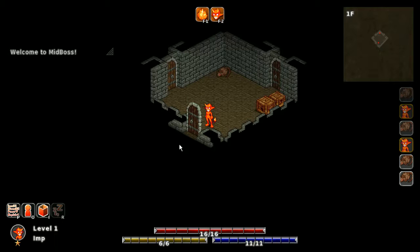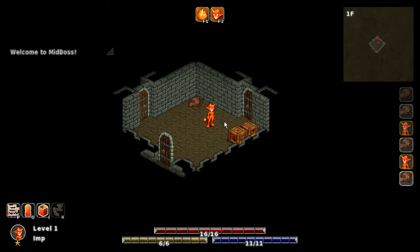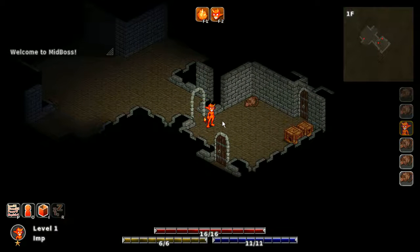Hello and welcome back everyone to another episode of Progress Report, where I talk about the progress I'm making in my game development. We're in a room. The room has doors. The doors are new. That's the biggest thing I have to report this week — it's a weekly thing, what do you expect? So yeah, I added doors. You go into a door by walking through it. It's all very simple, really.